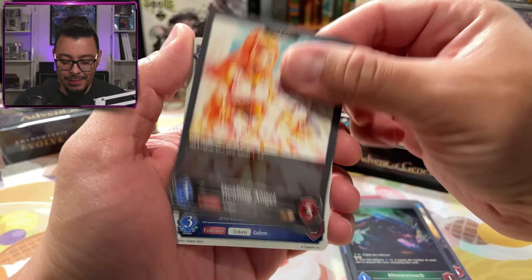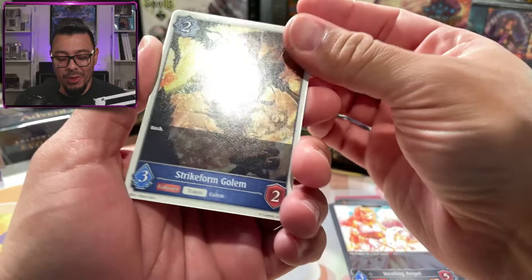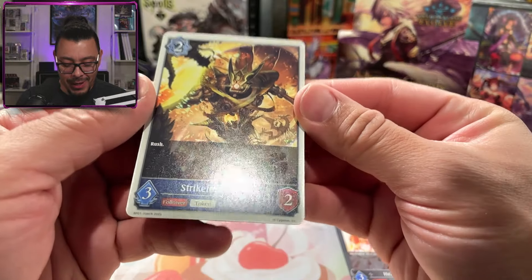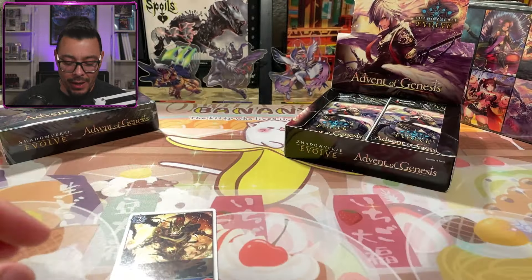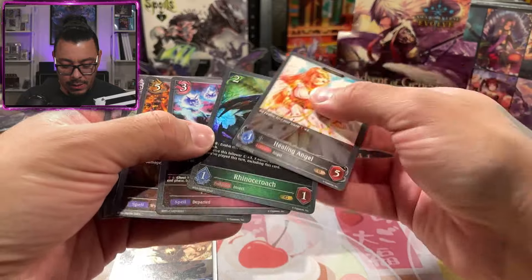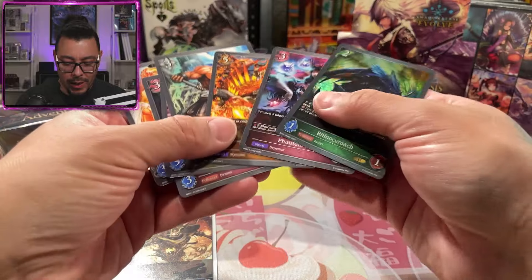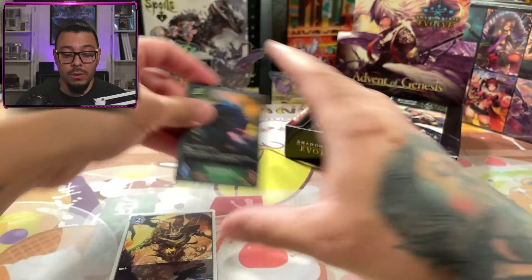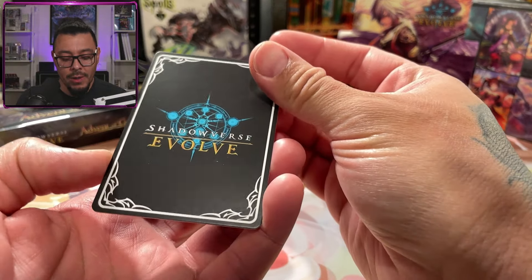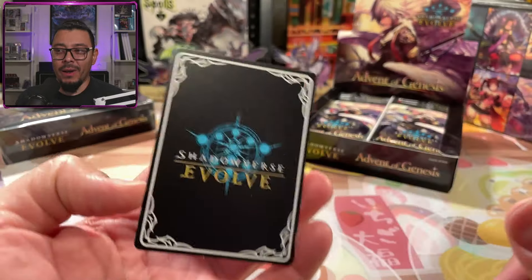Rhinoceroach. This feels like three cards stacked into one, but it's just one really thick token card — Strike Form Golem — which I think is kind of cool. Looking at the rarities: we have four bronzes, two silvers, and a gold. Not bad, and then of course your fat token. The logo looks cool too. Big fan of black and white with a little pop of color. They do a really good job here.